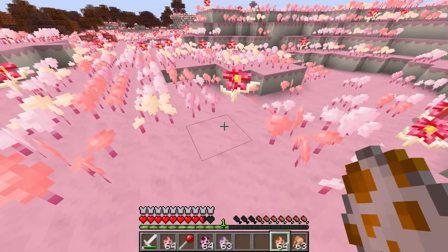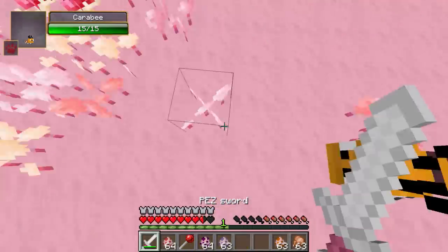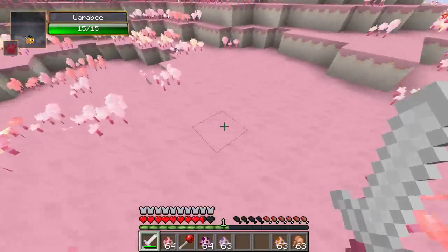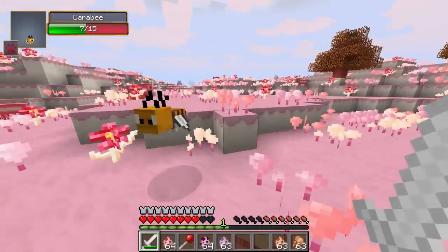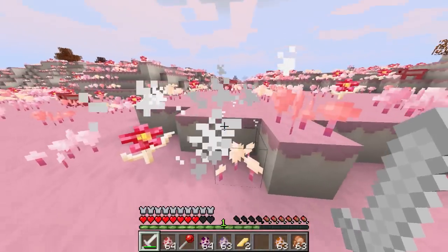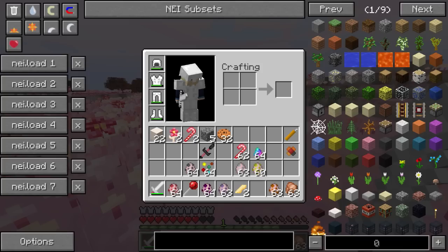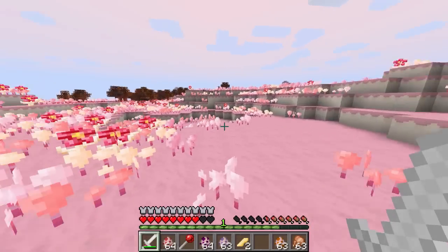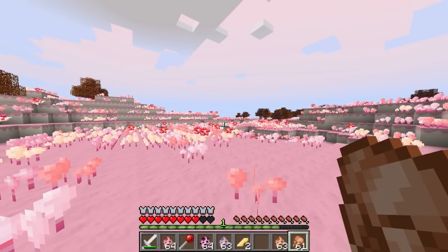Finally for this set of mobs we have the carabee — interesting because it's aggressive when spawned with a spawn egg or spawner, but passive when spawning naturally. So you don't need to fear them in the wild. When spawned specifically, they'll start stinging and attacking you, and they sometimes give a poison effect. When killed they drop honey shards.